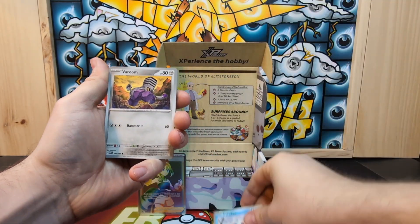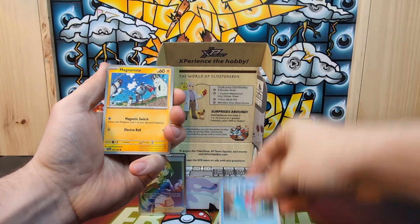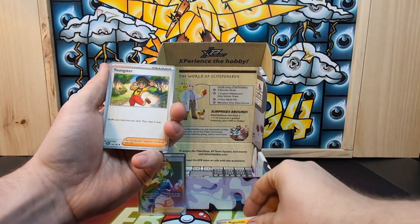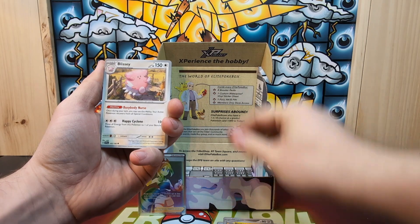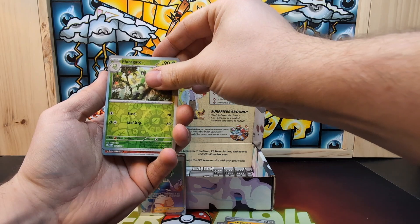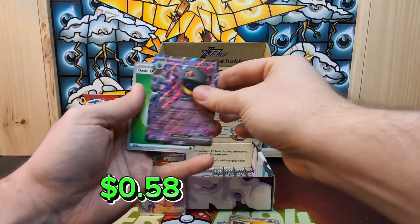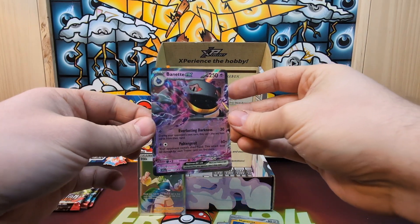Now into the Scarlet and Violet era. We pulled Saddlebow, Varoom, Magikarp, Magnemite, Youngster, Lissy, Joltik, Floragato, Ralts, and a Binet EX — so we did get something out of there.